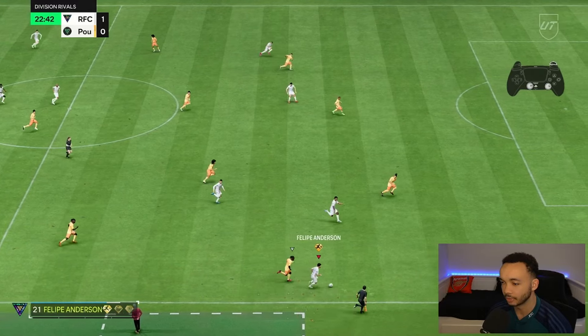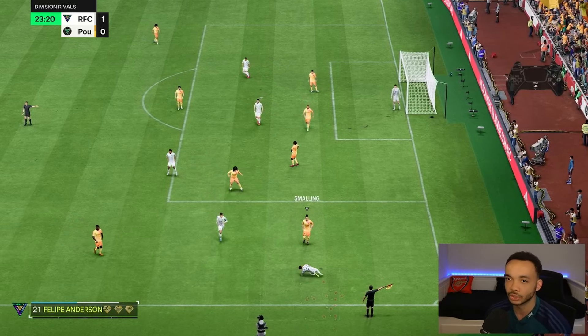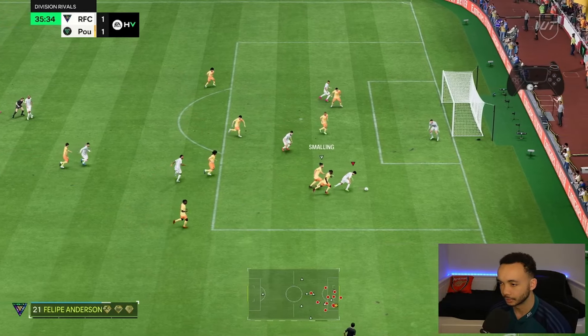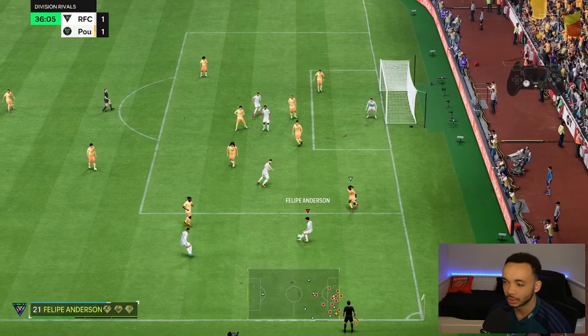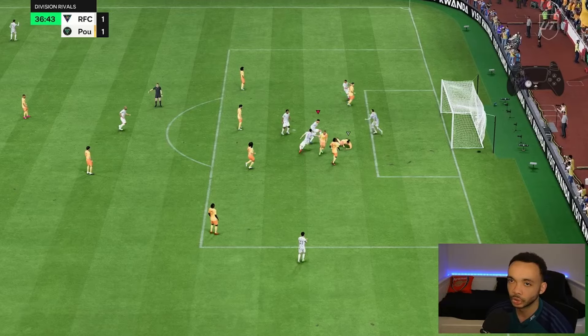Decent acceleration after the step over, good strength holding off the defender. I've got the Hawk on him for that very reason — just for a bit more strength. Smalling eventually gets it off him, throw-in to us though. Great dribbling, almost got it across to Giroud. Cut back — Giroud, finesse shot — blocked. 2-1!